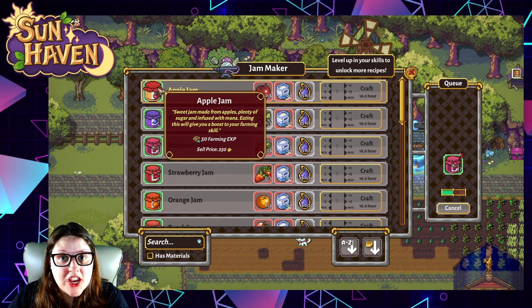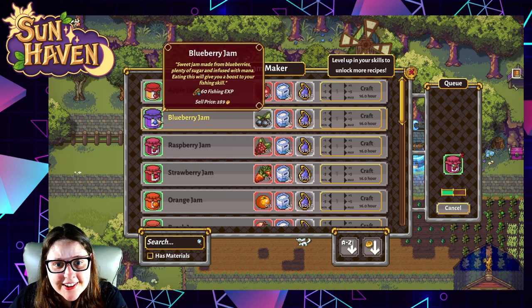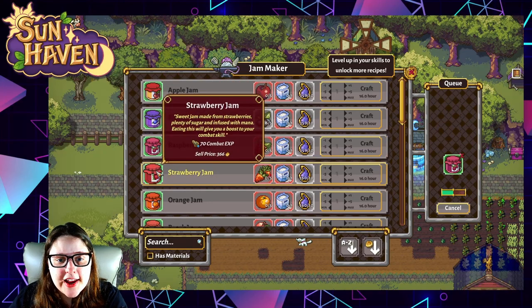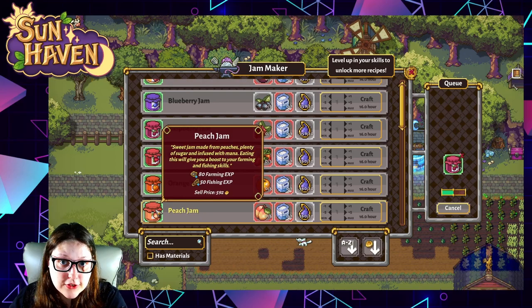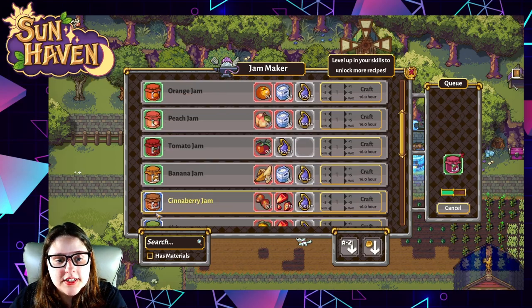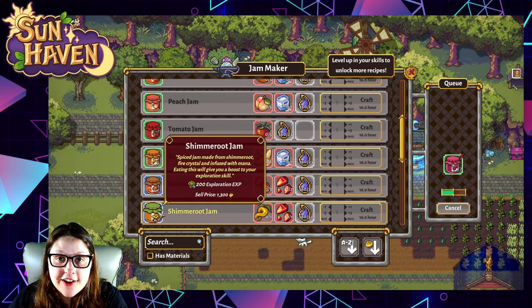Pricing of your finished jams is going to range anywhere from 250 coins up to 2,000 coins per container, depending on which one you go with. It's all about what you're able to afford at the time. If you're going for easier ones that you can forage, they cost you little to nothing except for mana. But if you're going for something like tomato jam or something with a higher price — like cinnaberries or shimmer root seeds — that's something you're going to have to invest in.